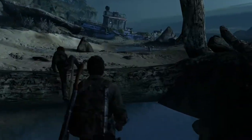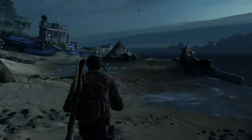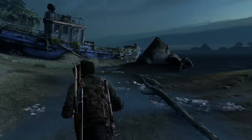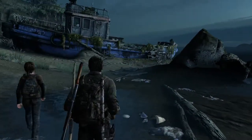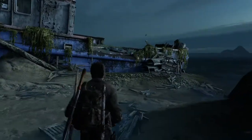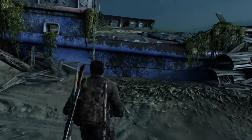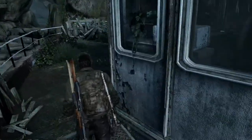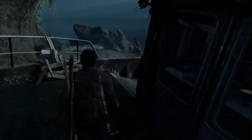Ellie's suggesting we check out this boat over here. So although we've actually escaped from all the hunters, it's likely that we're going to be running into a new threat now, which is going to be the infected. It looks like an abandoned area which isn't really being flushed out by any humans. So we're just going to check around this boat. Looks like there's a note inside.